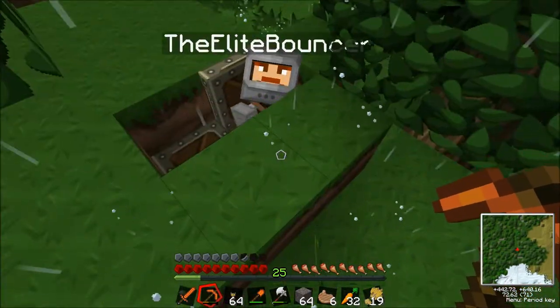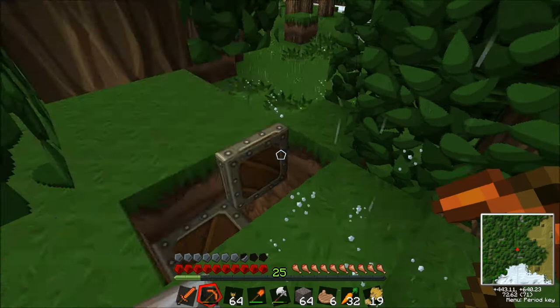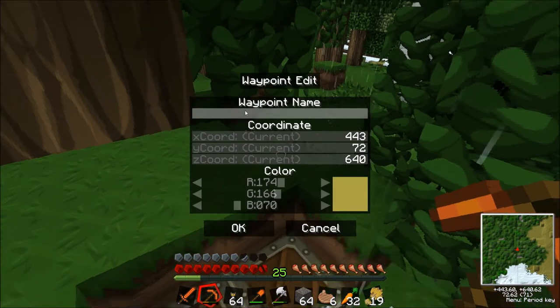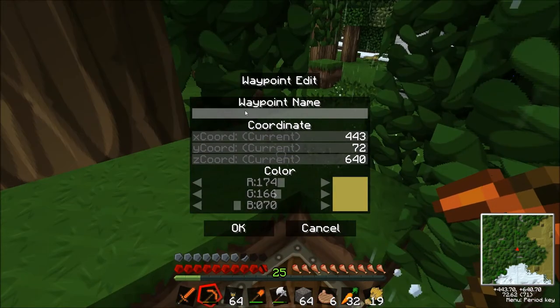So if you come outside, Jo. Thank you. Oh, it's raining. I need to make a waypoint. For some reason, my waypoints have disappeared. I think I know why, though - we changed the IP. Oh my gosh. What was that? It's a creeper.